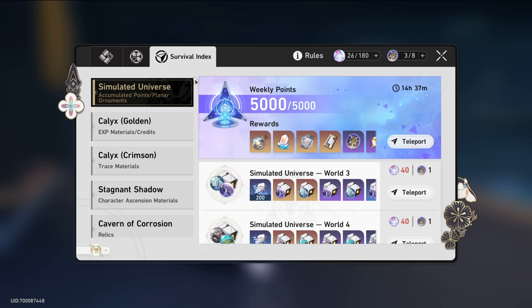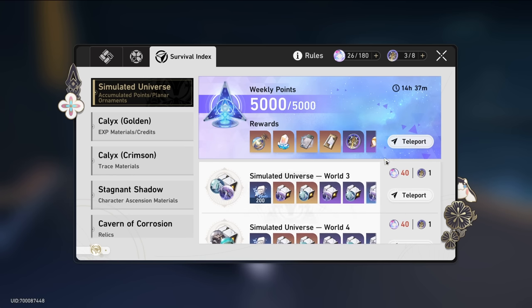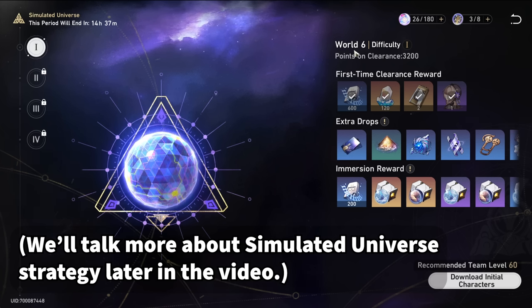My favorite piece of content by far is probably Simulated Universe. I love Simulated Universe. Most of my resin starting from around level 34 to 35 went to World 6.